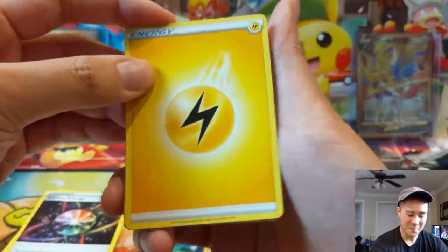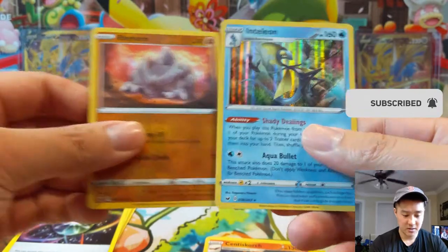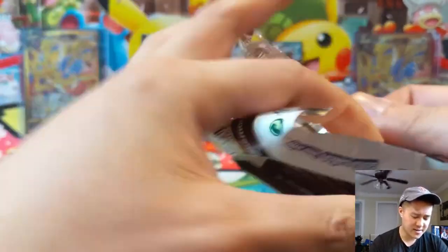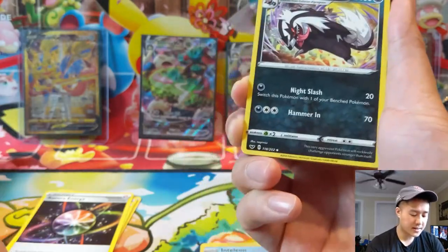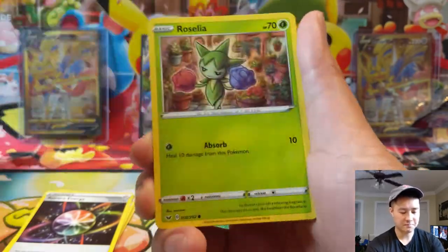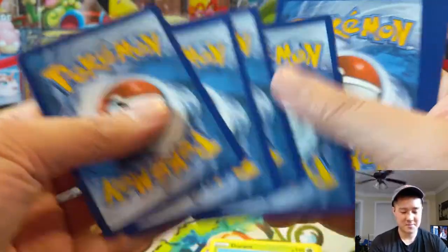Come on, we have to hit something — if we open 16 packs and don't get anything that will be atrocious. Show me a full art Marnie, show me some Professor's Research — a full art would be sick. The Shady Dealings Inteleon — this was so busted in pre-release. Two drop, tutor two trainer cards — it's basically a Green's Exploration on an evolve. Curious to see if that makes any lists, although it is a Stage 2. Galvantula — Aqua Bullet for 120 for only two energy, and it can deal damage to the bench as well. But this cold streak is continuing much longer than expected.